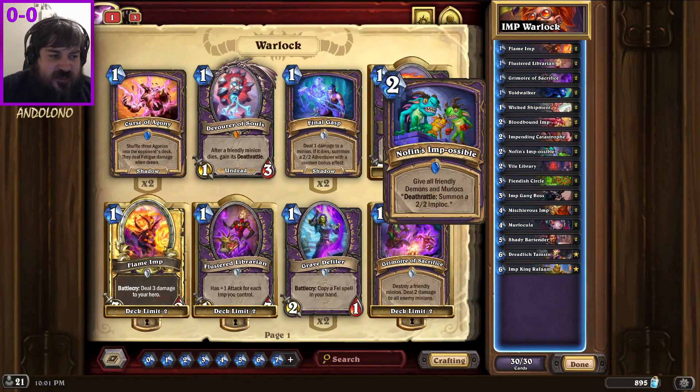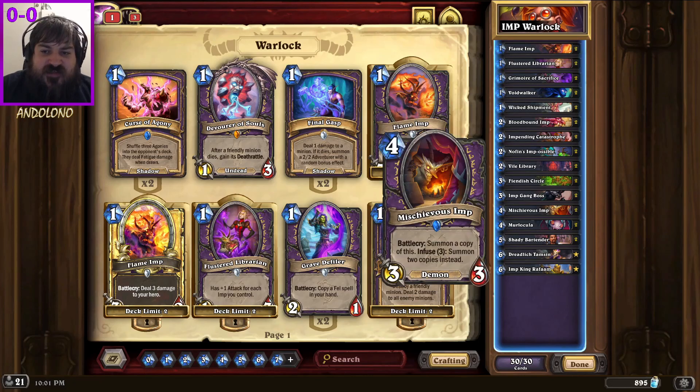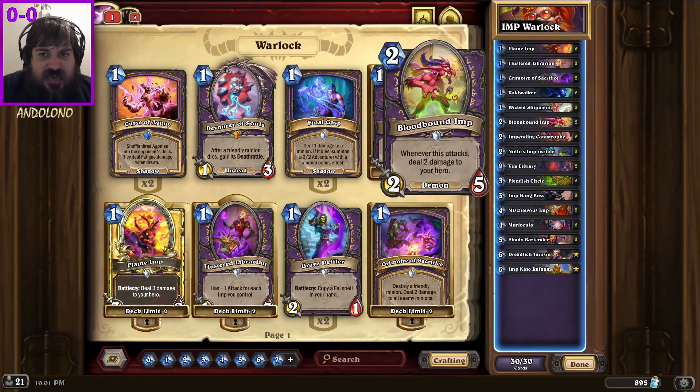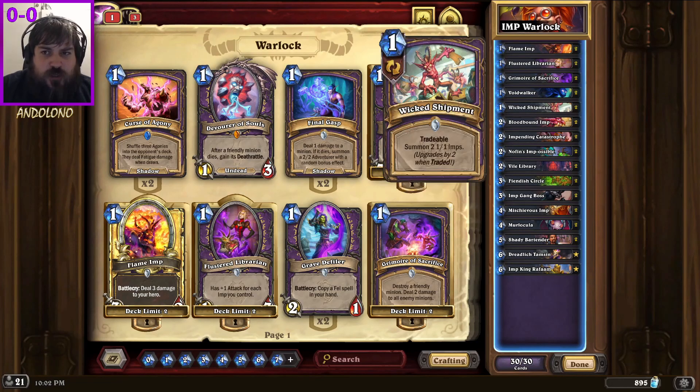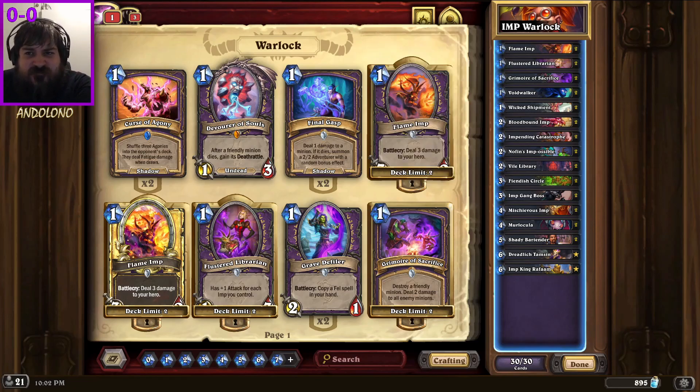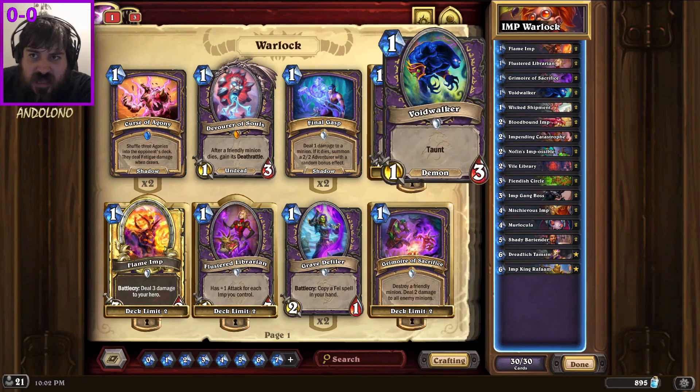I haven't run a hybrid variant - I think Nothing's Impossible is better in the non-hybrid variant. Having looked at my hybrid imp warlock deck, I couldn't find a way of fitting it in, so we've gone for pure imp warlock. I've seen some other variants that run giants, but I don't think you need to. You can just run all these cheap demons and cheap imps, throw a lot of stuff on the board and race them down.